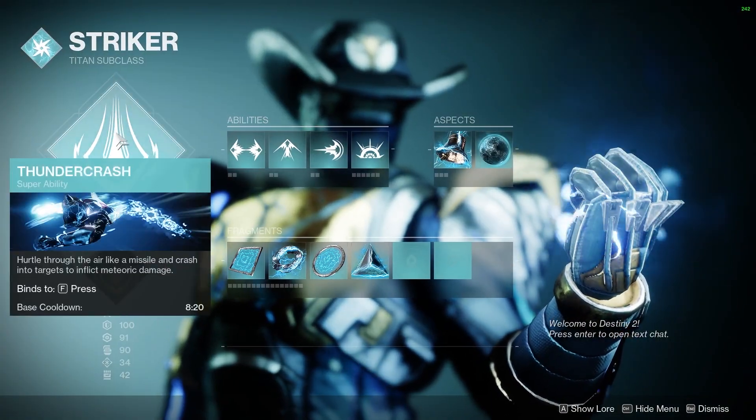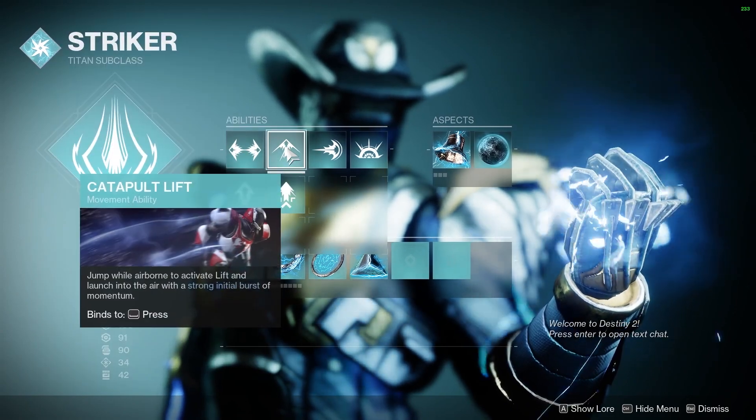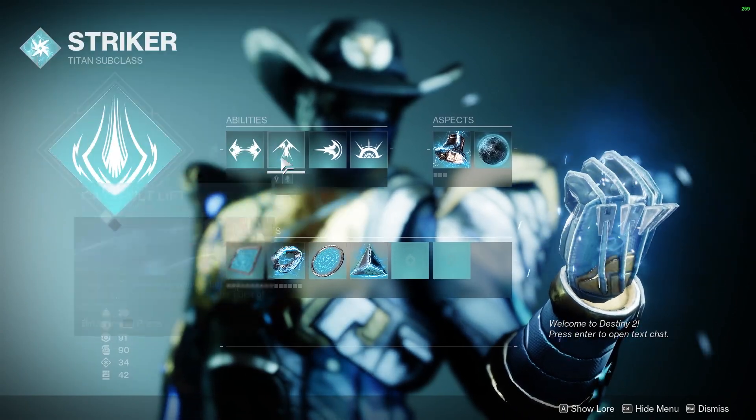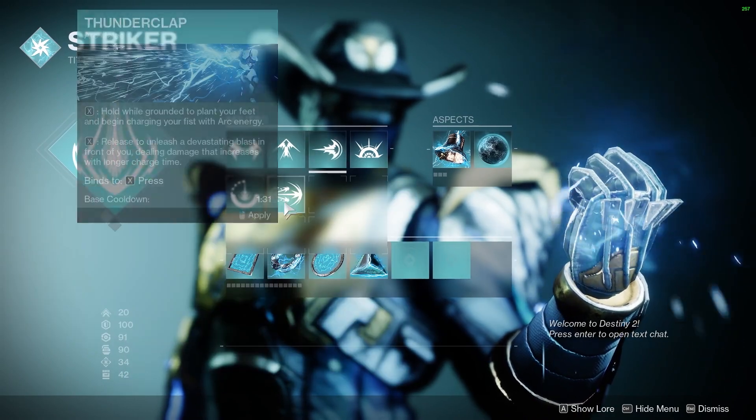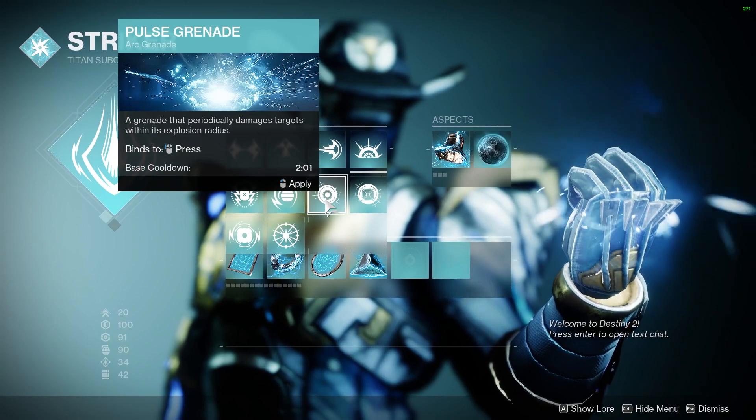For a quick Arc Titan review, we're going to be using Thunder Crash with Thruster, but you could use any class ability. I like to use Catapult Lift, but you could get away with any jump. Seismic Strike, but you could use Thunderclap. I'm going to use Storm Grenades, but Pulse Grenades would also work.